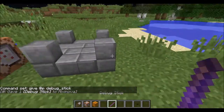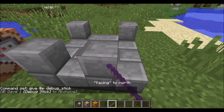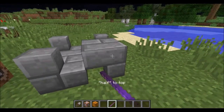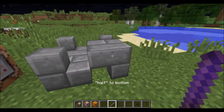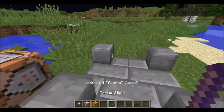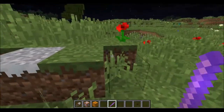If you right-click a block, it will cycle through its variables. This is changing the facing variable. Now it will change the half — which half of the block it's taking up. And we can keep going to shape, so we can change the shape, and back to facing. You can do this for any block that has data values.